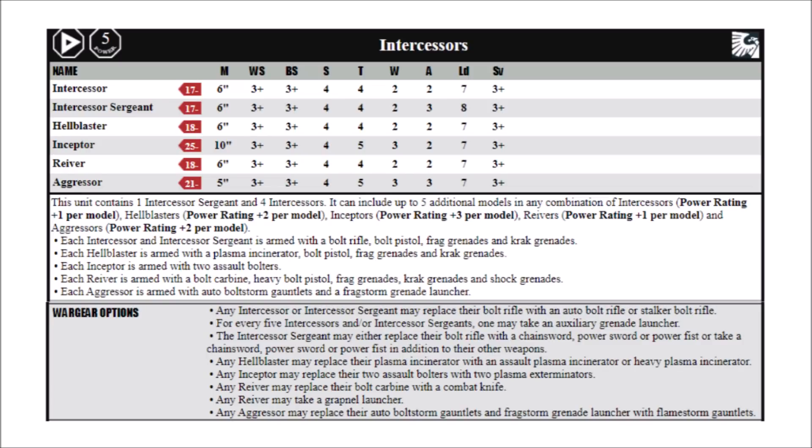These guys are known as Death Watch Intercessors in Codex Death Watch, and also colloquially as either Primaris kill teams or Fortis kill teams as they were originally branded. They are the other major troops choice for Codex Death Watch and consist of a squad of mixed Primaris Space Marines. At base the squad includes 1 Intercessor Sergeant and 4 regular Intercessors, and can include up to 5 additional models in any combination of Intercessors, Hellblasters, Inceptors, Reavers or Aggressors. Death Watch Intercessors cost 1 point more than their standard Space Marine cousins, clocking in at 18 points a model due to that incredibly powerful special issue ammunition.